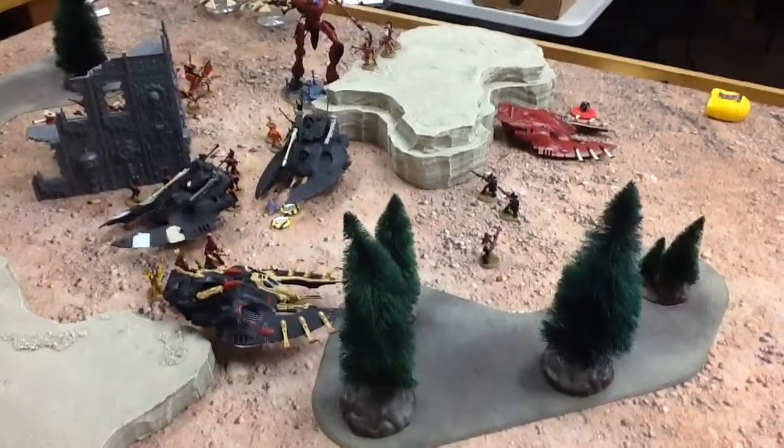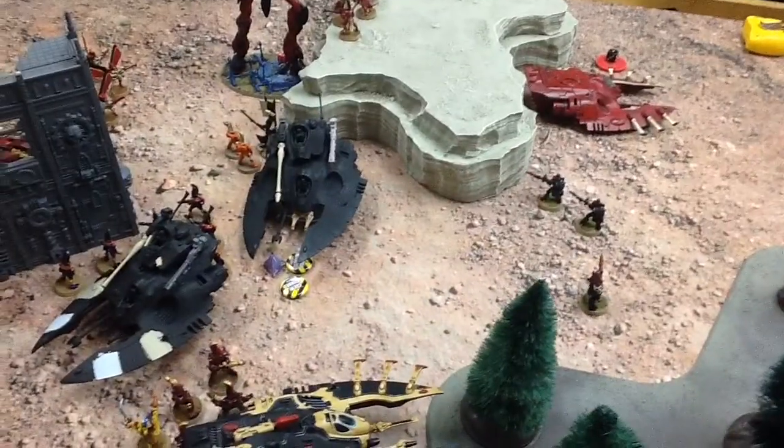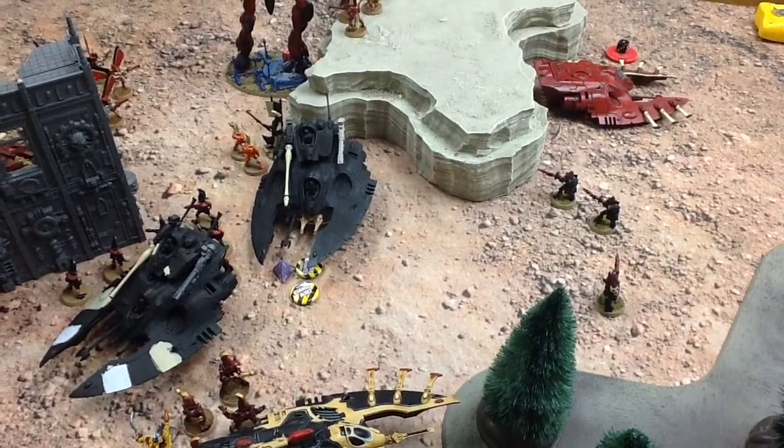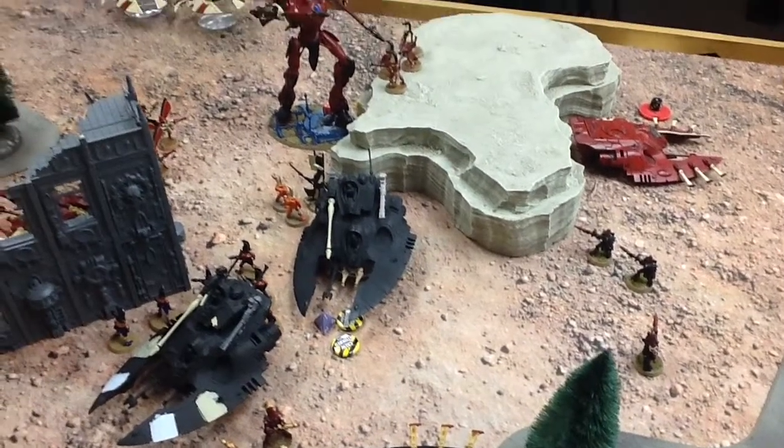At the end of turn two — bottom of turn two — he's up five to three in the maelstrom. My Wave Serpent web strikes right in there at the bottom of the screen. Fire Dragons disembark and shoot at the squadron. They're placed so that they can hit all of them and are in melta range of all of them. I blow one up, stun another one, the whole squadron jinkes. The Wave Serpent shoots at the Dark Reapers and kills three of them.